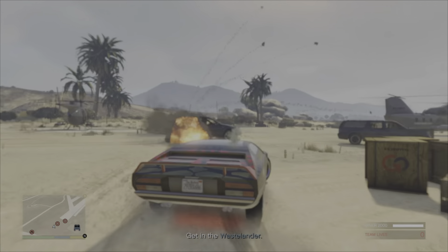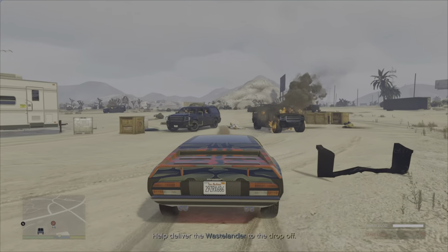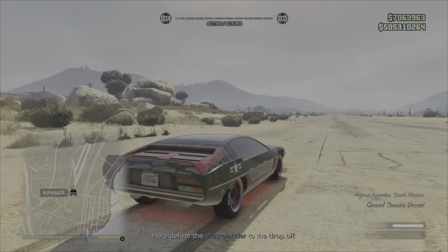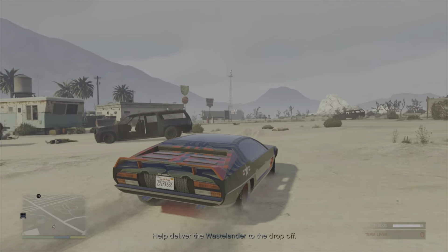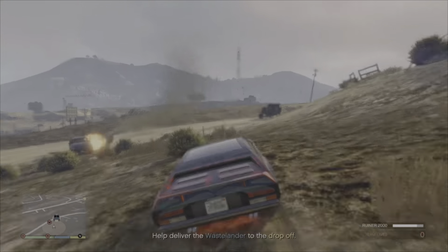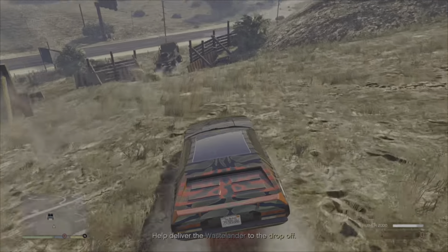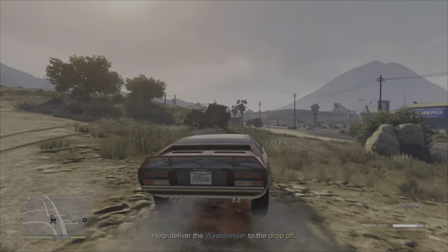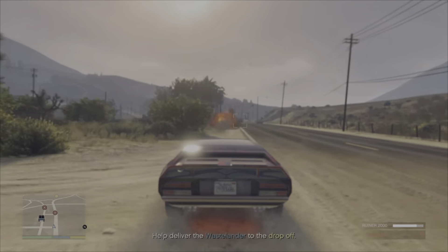The next mission is Breakdown Recovery. You have to go to Sandy Shores airfield and steal the Wastelander from inside the hangar. Try not to blow up the Wastelander. If you use a Tradar, that will be the best vehicle for this. Have one player grab the Wastelander once all the NPCs are dead around it, whilst the other person is in the Tradar protecting the Wastelander all the way to the drop-off point. You should do this mission pretty easily.